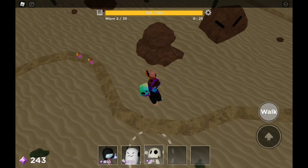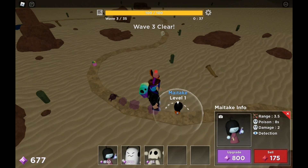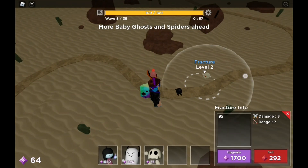So let's put down a Might Take here, and let's put a Fracture over here. Now just focus on upgrading the Might Take. A Spyro came through, so let's just upgrade Fracture.